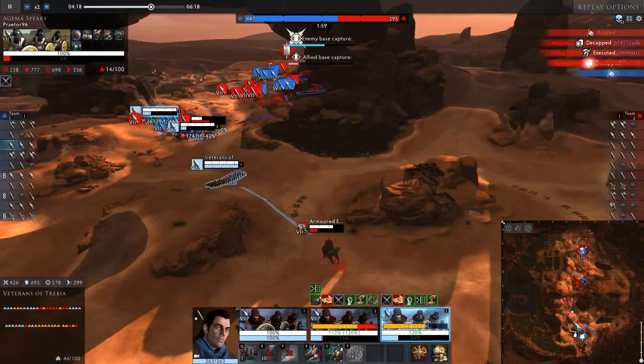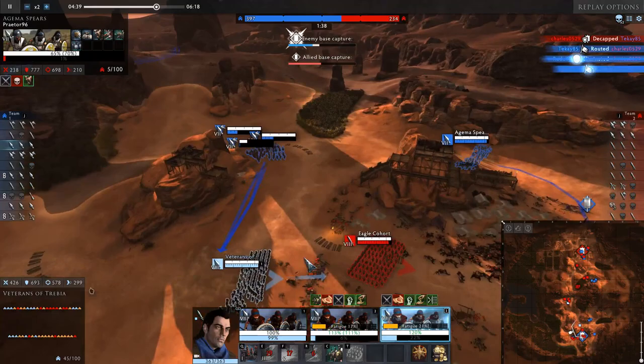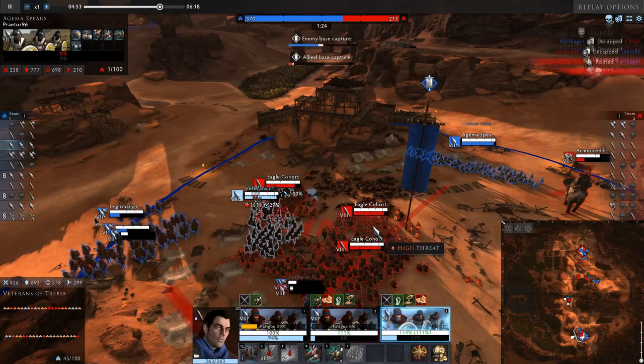Elephants, spears, or swords — it really depends on what you are up against. Javelins work too, but right now Carthage javelins are subpar compared to Romans without having a niche. They are supposed to fire faster, and they do, but the issue with javelins is less about their ability to do DPS and more about their vulnerability to skirmishers with better range.